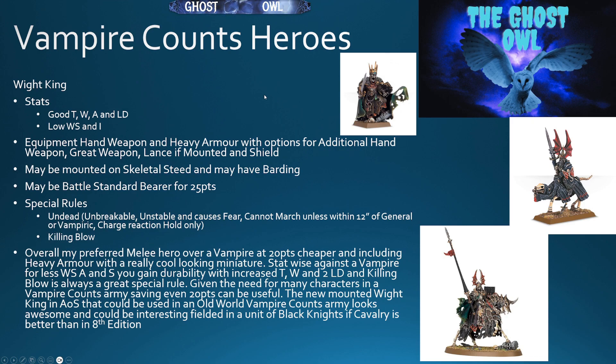Next up we have the Wight King. Good toughness, wounds, attacks, and leadership, but lower weapon skill and initiative. Plenty of equipment options similar to a vampire, though he comes with heavy armour already in his profile rather than as a paid option. He can be mounted on a skeletal steed that may also have barding, and he can also be a Battle Standard Bearer like the Vampire. Special rules-wise he gets the basic undead rule, plus Killing Blow, which is always nice. He's also one of the coolest looking miniatures — a plastic multi-part miniature with real 3D depth.